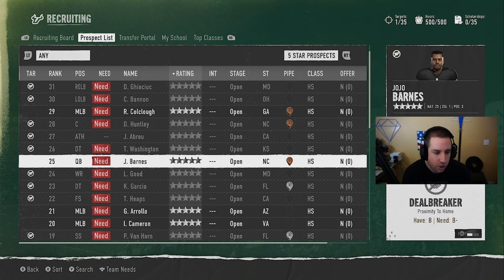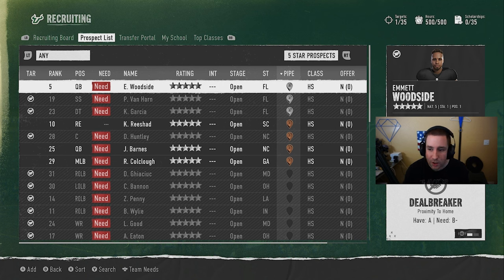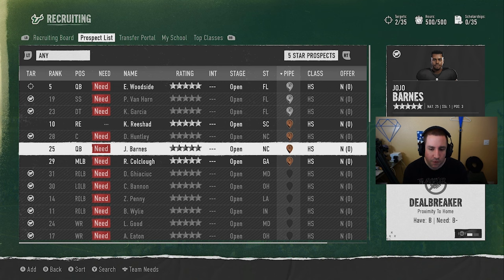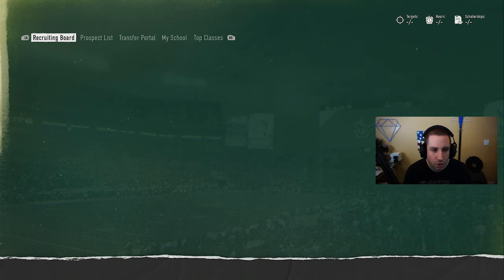When you look at five-star prospects you'll see a lot are locked out. For those you're not locked out on, you can sort by need - which positions you actually need - or sort by pipeline. We need a QB; he's ranked fifth overall and first at his position. We might as well add him to the board. There's also another five-star guy with a pipeline of one, but we'll add him too. Let's take these three guys and talk about the recruiting process and things to look out for.